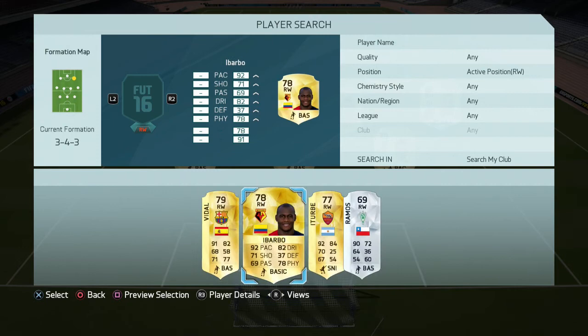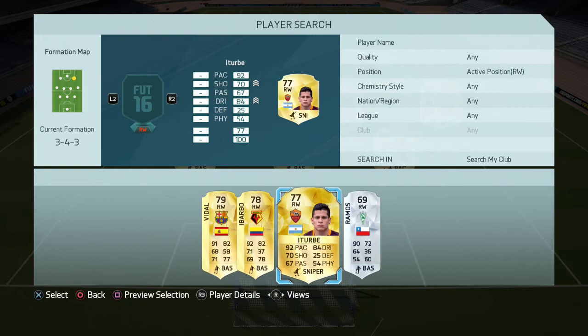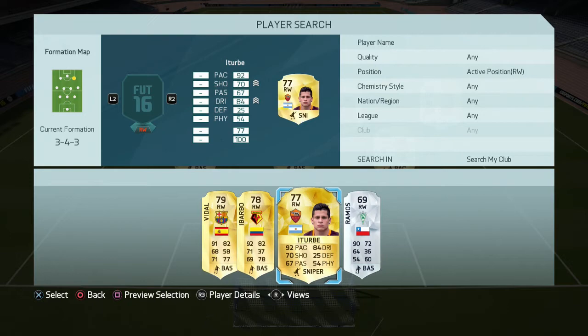For the final player, it's the cheap Messi — Aturbe. I put a Sniper card on him and he is just amazing. I've gone from division 10 to division 8 with only 3 or 4 games — it's crazy how good this whole squad is.